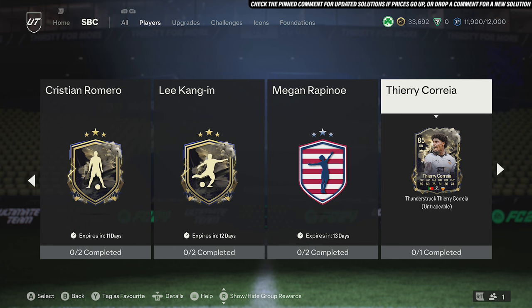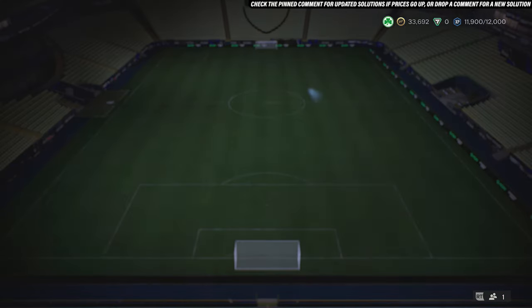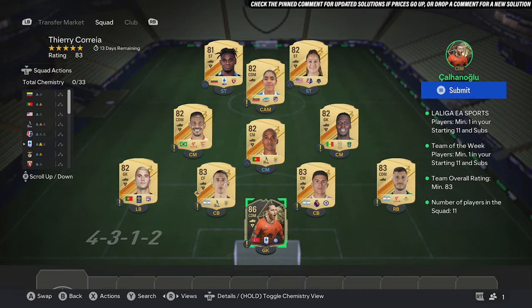Jumping into this SBC, it costs around £56k to complete and the reason for that is it requires a Team of the Week card. Team of the Week cards — the cheapest one is currently £48k. If you wait a day or two, potentially that price will drop down and this SBC will be a lot cheaper hopefully, but at time of recording this is the cheapest way to go. First up, you want to pick up an 86-rated Team of the Week card for £48k.